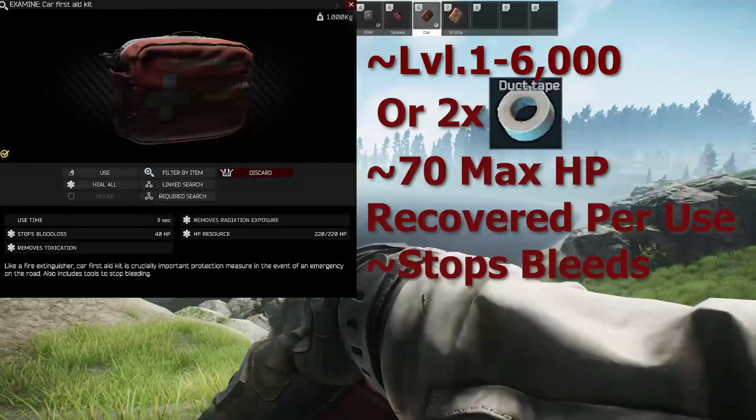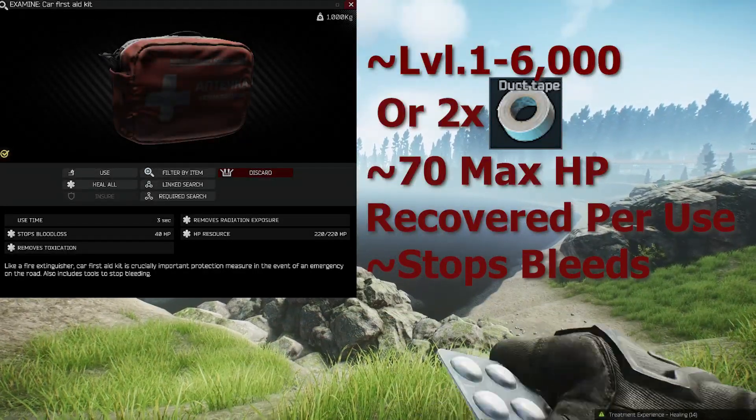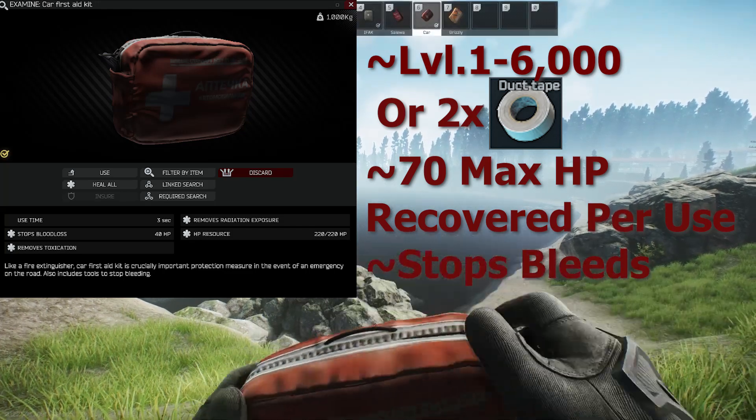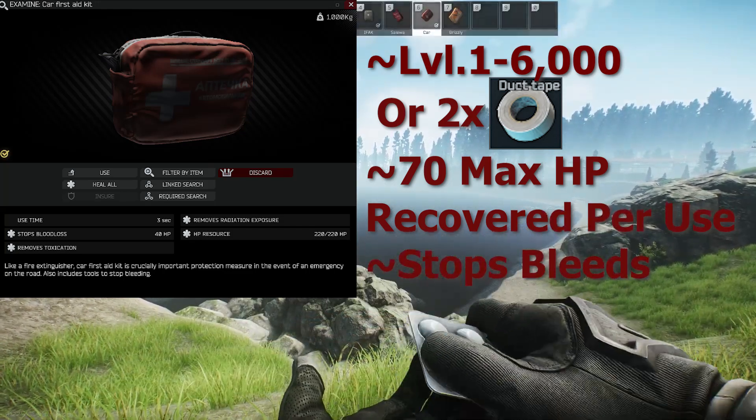The Car Kit is unlocked after a quest at level 1 Therapist for 6,000 or 2 duct tape, has a use time of 3 seconds, HP of 220, uses 40 HP when stopping a bleed, and can recover for a max of 70 HP.